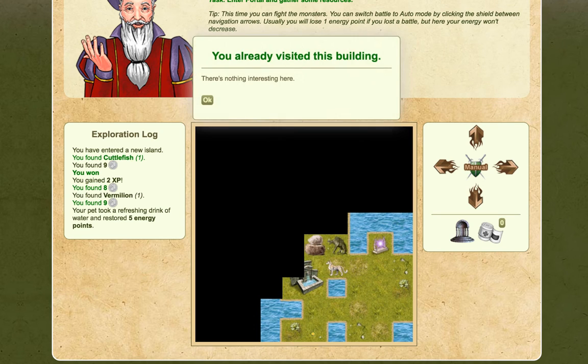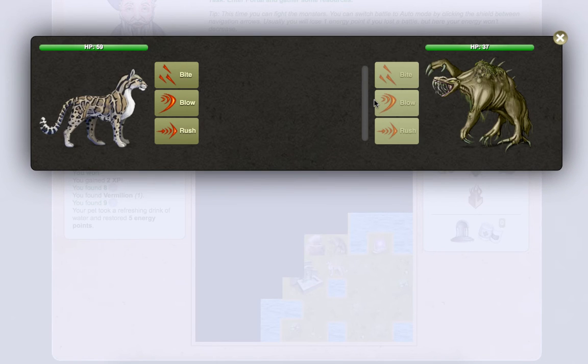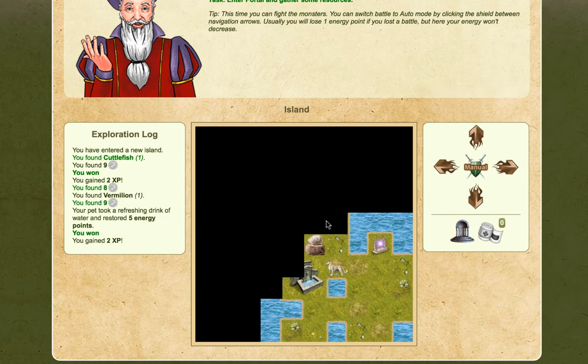There's another thing we should probably fight. This time let's rush it. You used rush, you dealt 24 damage, your move overcame your opponent's move. Let's try bite this time — critical hit, you dealt 38 damage, your move overcame your opponent's and you won. I really don't like that enemy, it's really creepy looking. That's a rock, I can't do anything with that.